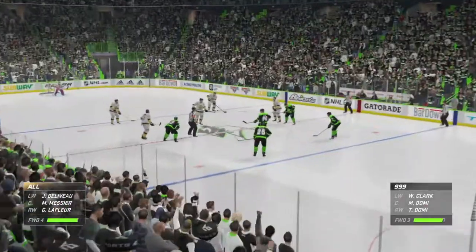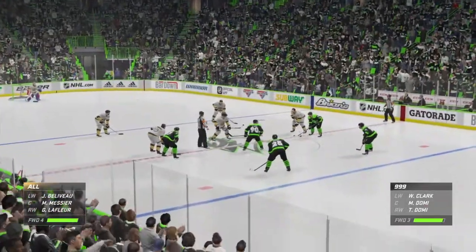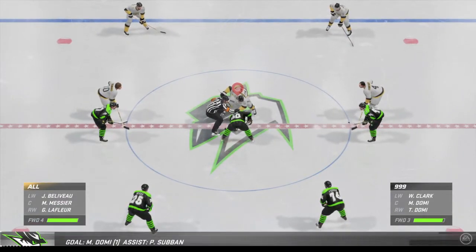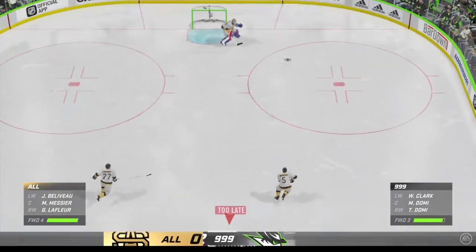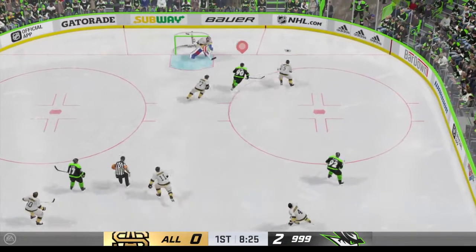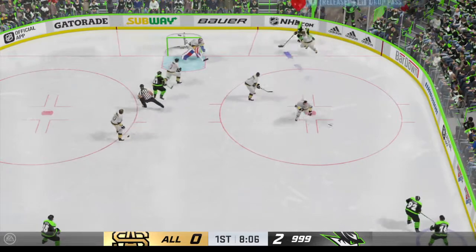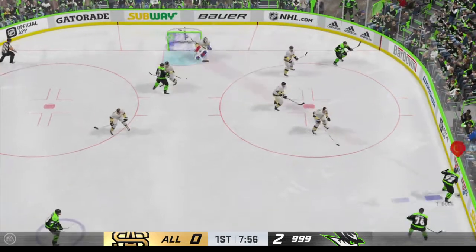The Demolition Crew have widened the gap now with a two-goal lead as they make their way back to the faceoff circle. Complacency always seems to be the concern here now. The coach beside me is talking about: keep pushing, go get another one — if you've got two, go get three. That's the way the game has to be played. There's too much time left.